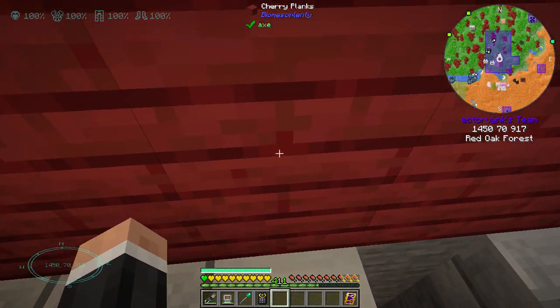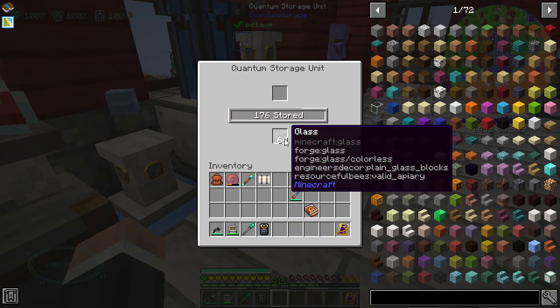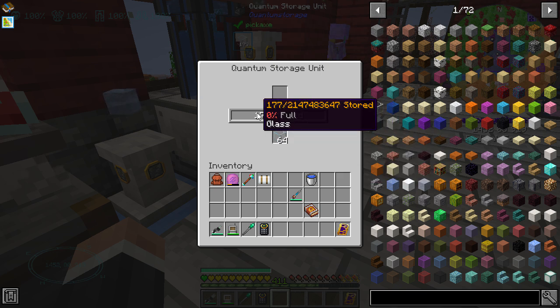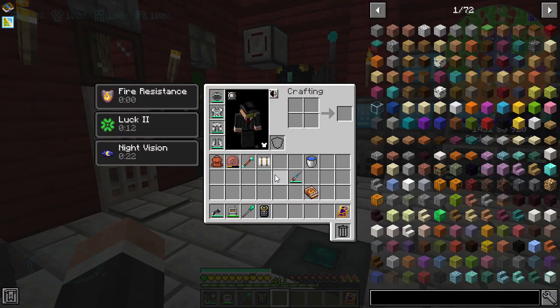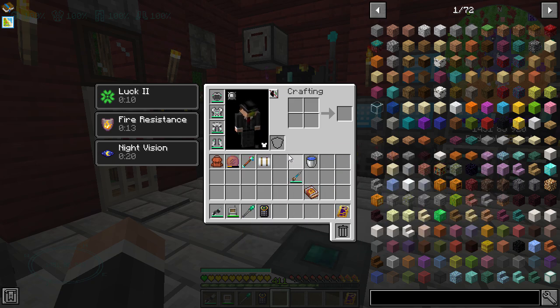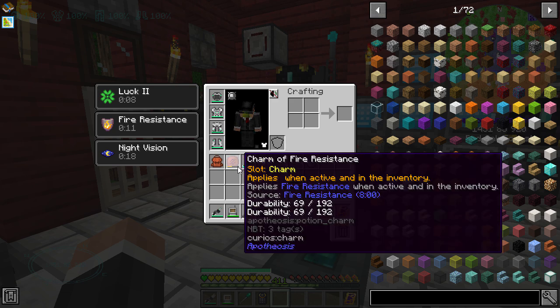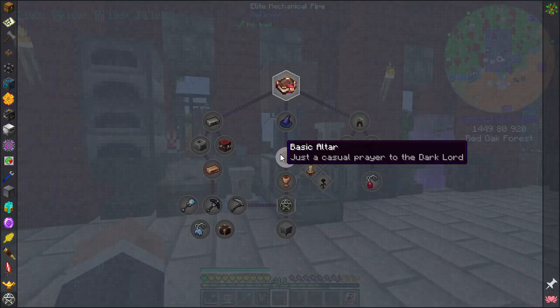I totally forgot to show you guys last episode — I've also just made a quantum storage unit for glass. You can see it's zero percent full. I've also got fire resistance which is quite nice, and I could add more things but I don't really want to have an inventory full of charms.